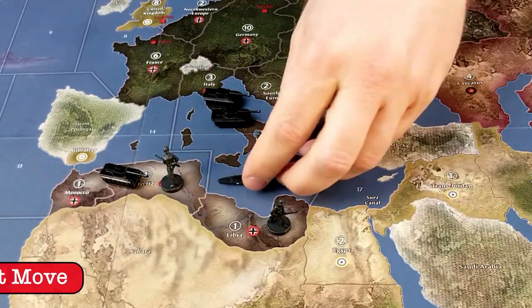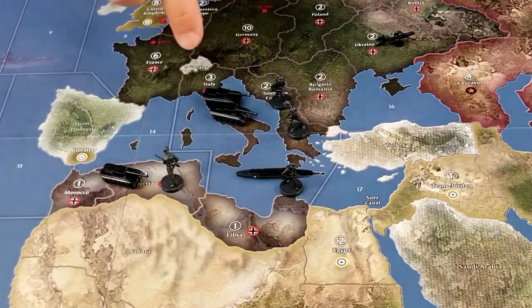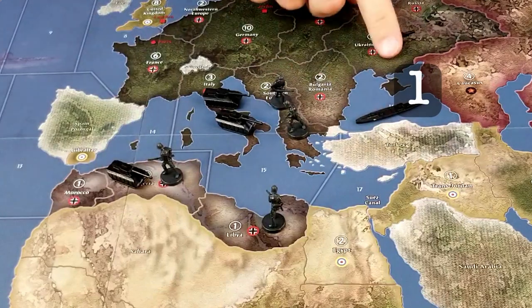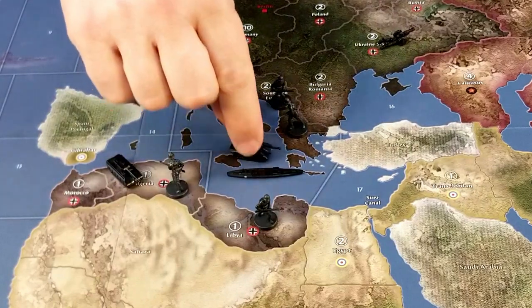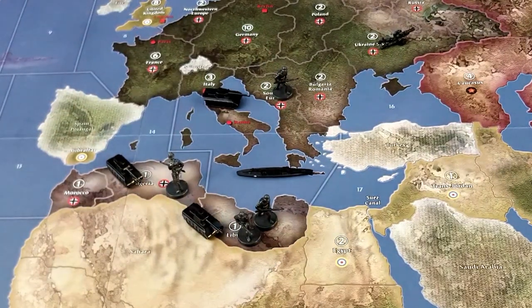Here are a few examples of how a transport works in action. The transport can pick up 1 or 2 infantry units from southern Europe and offload them in Paris. Or the transport can pick up a unit from Libya, a tank from Italy, and move them both to Morocco — picking up from two different territories next to the same sea zone, moving one space, and offloading. The transport can also move to sea zone 16, pick up the artillery in the Ukraine, move back to sea zone 15, pick up the unit in Libya, and drop them both off in Italy. Or it can stay put and bridge units across the sea zone — picking up a tank from Italy and an infantry from southern Europe and offloading them in Libya without ever leaving sea zone 15.